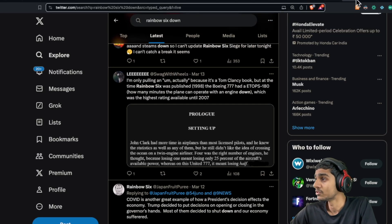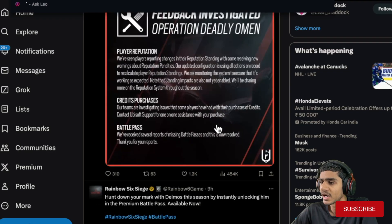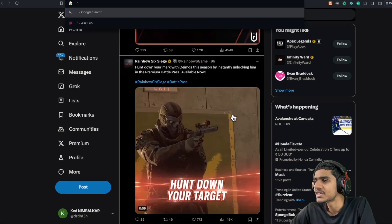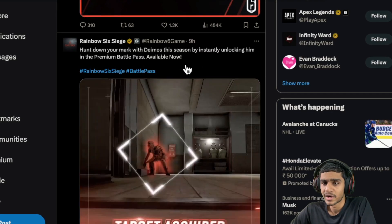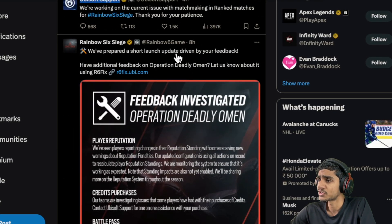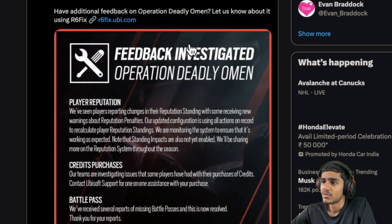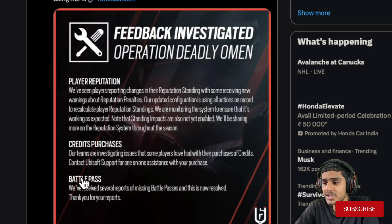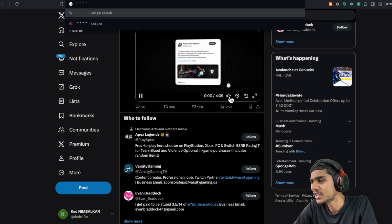On the Rainbow Six Siege Twitter official page, the latest update from nine hours ago promotes the new season battle pass. Eight hours ago they posted a short launch update based on player feedback, including details on Operation Deadly Omen — covering player reputation fixes, credit purchases, and the battle pass.